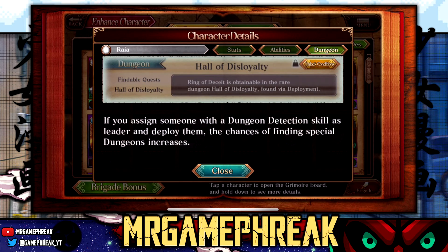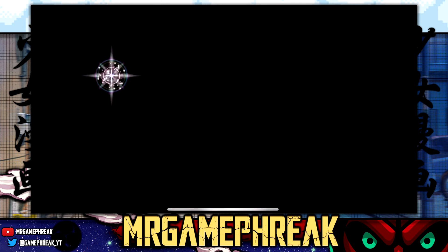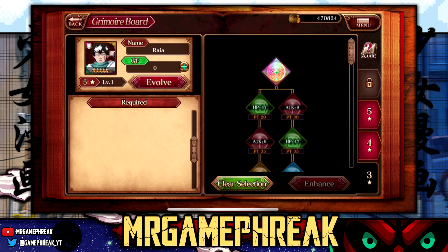Hall of Disloyalty - Ring of Deceit is obtainable in the rare dungeon Hall of Disloyalty, found via deployment. So he does have his own relic, but I'm not very interested in this guy - I'm sure that relic isn't very good either. His unit is very lackluster. I feel like he's not as good as he should be for a boss. Yeah, pretty underwhelming.